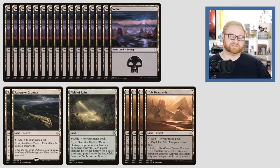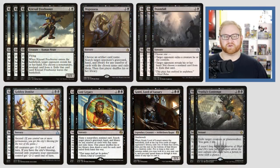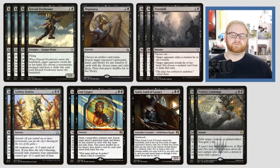Let's go over the sideboard tech, starting with four Kitesail Freebooters. This was a slot for Duress for a while, but I love the flying damage here. It's a two-mana 1/2 flyer and it's basically doing Duress's job — when it enters the battlefield, the target opponent reveals his or her hand, and you choose a non-creature, non-land card to exile until Kitesail Freebooter leaves the battlefield. It removes a spell and gives us an early game advantage. Against an Approach strategy, it grabs Approach from their hand for just two mana, and it's also a two-power attacker.